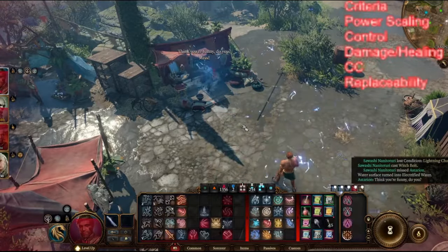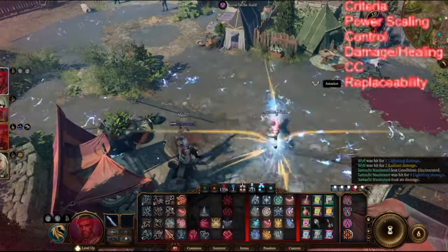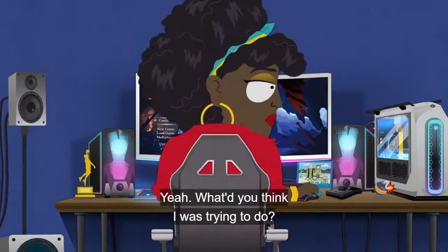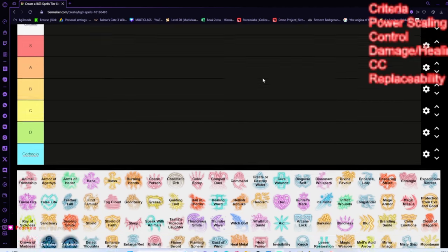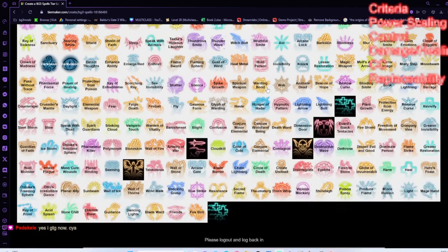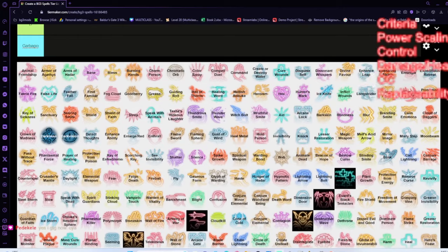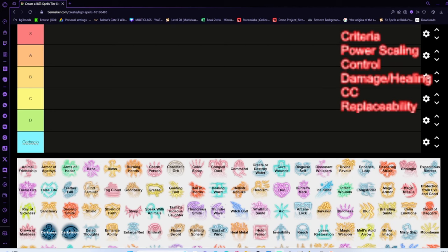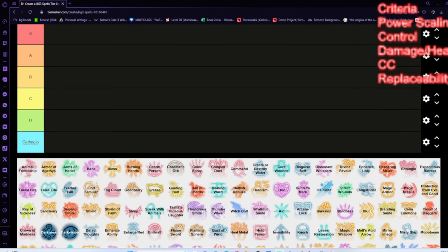Hello guys and welcome to a brand new series where we cover all the spells in the game and rank them from best to worst, or 'garbagio' as we have it here. This is going to be six episodes where we go through every level of spells, ranking them from godlike to garbage tier. We'll be judging them on the following criteria: power scaling, battlefield control, damage and healing, crowd control, and replaceability.